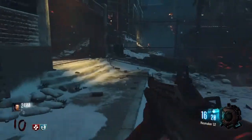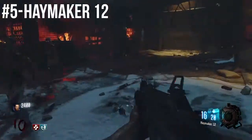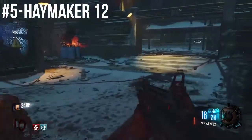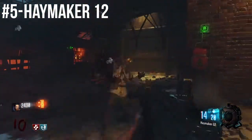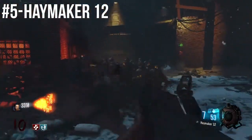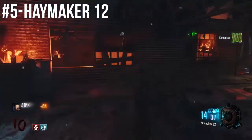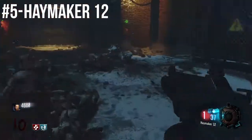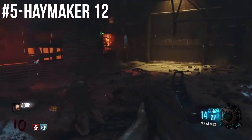Right here in the number 5 spot, we have the Haymaker 12, which in case you didn't know, is a semi-automatic shotgun. It is probably the best shotgun out of all of them. It definitely has a very good feel to it, and it can just take out zombies like it's nothing. Right there, see, I just obliterate them. And right here, I just take out this entire train. It's so amazing how fast it can take out zombies. I would definitely recommend it if you're looking for a shotgun or just a weapon to use.